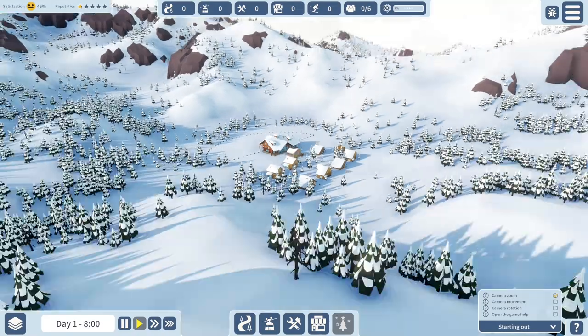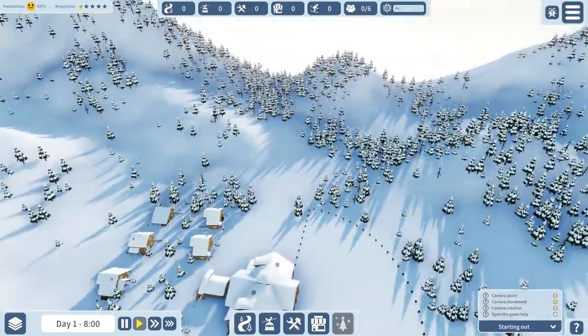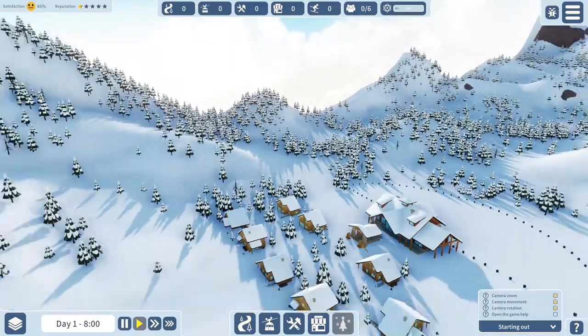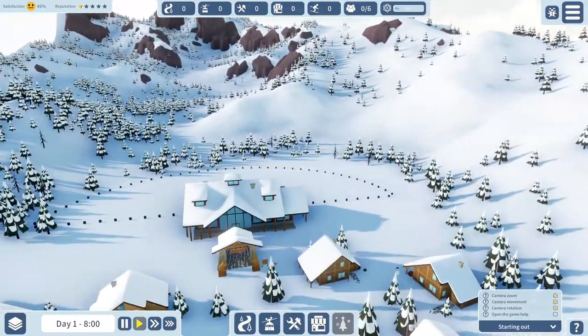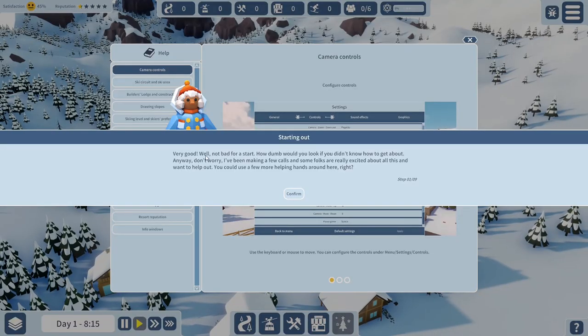Okay, so this is our little resort here. It's got a fair bit of mountainous stuff next to it - looks like a pretty mild little slope we could potentially get in on over here. There are lots of little pieces. We should be zooming in, moving the camera, rotating, and opening the help. Okay, not a bad start.